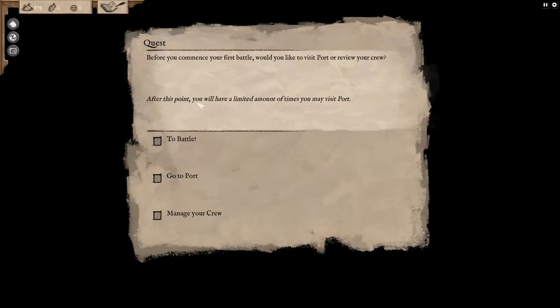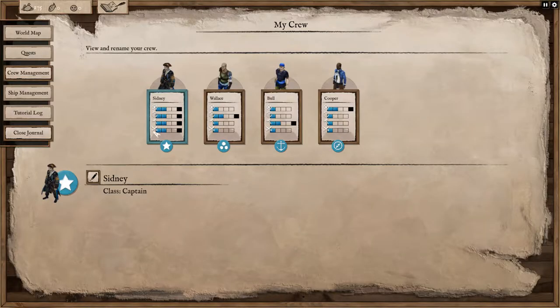Before we start, do we want to visit the port or review our crew? After this point we'll have a limited number of times we may visit the port — I believe that's five. Let's look at our crew first. Here we have Sydney the captain — we're going to name her Andrew after our friend Andrew P. As usual, I'll be naming my crew after Patreon patrons. Check out patreon.com/vanillapcstrategy — links in the description. Next up we have Nanette and finally Caleb — welcome, Patreon patrons!